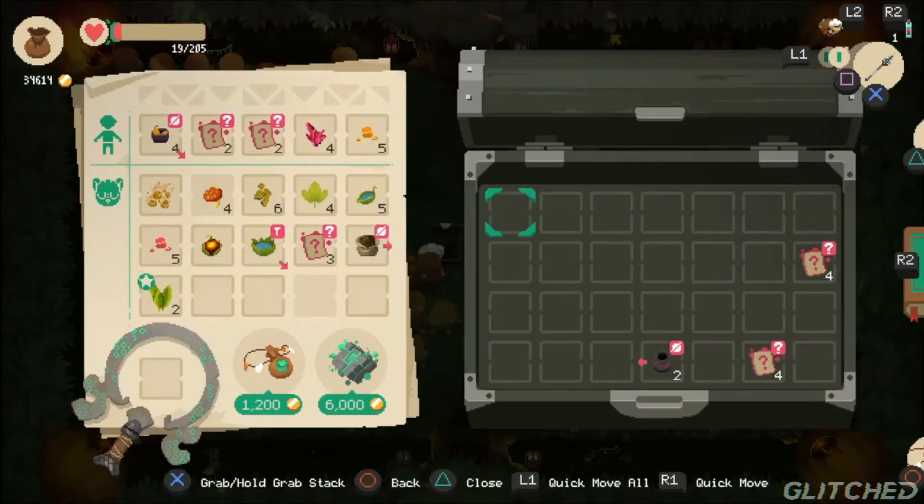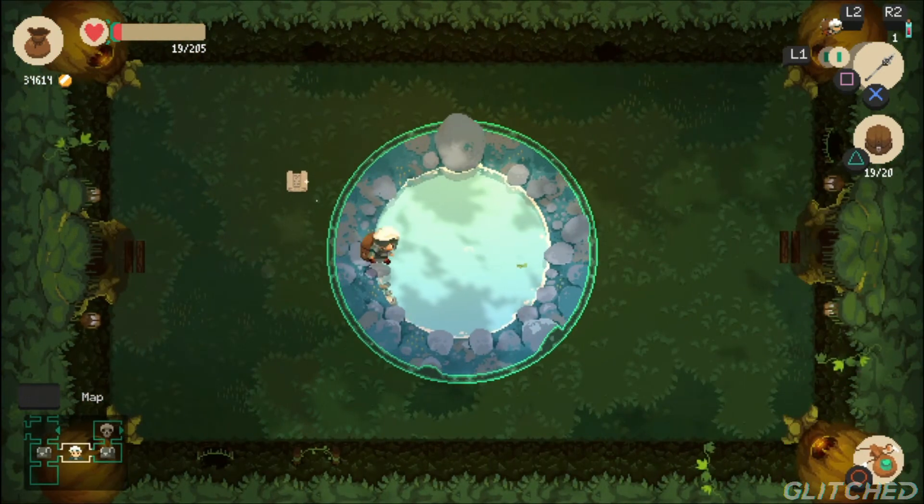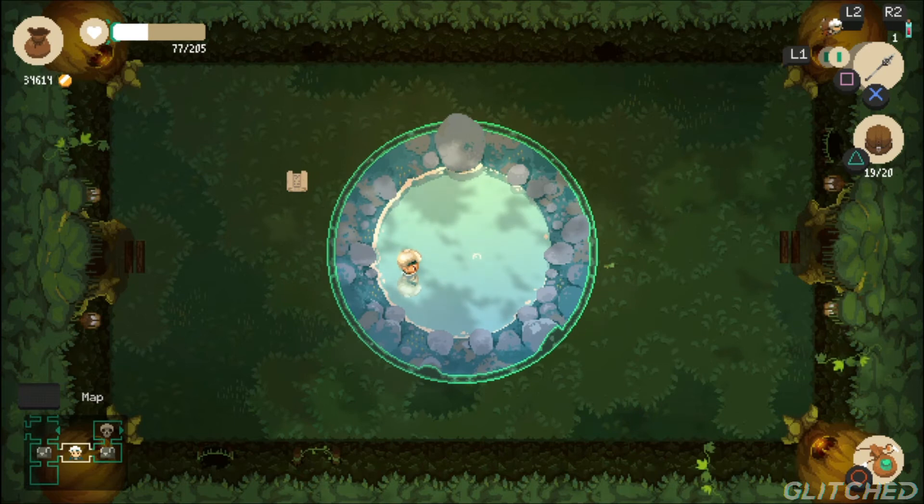Gaining gold in Moonlighter is basically everything, as it lets you purchase upgrades, buy items, use the dungeon pendant and teleporter, and also fund the upgrading of your gear.